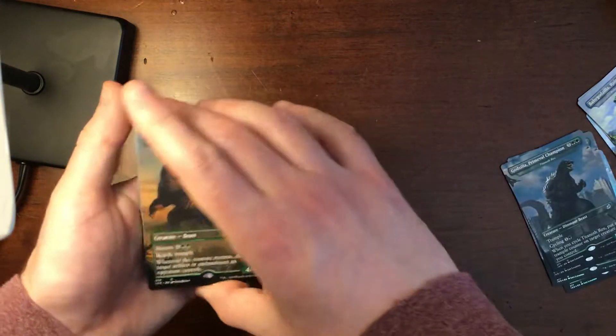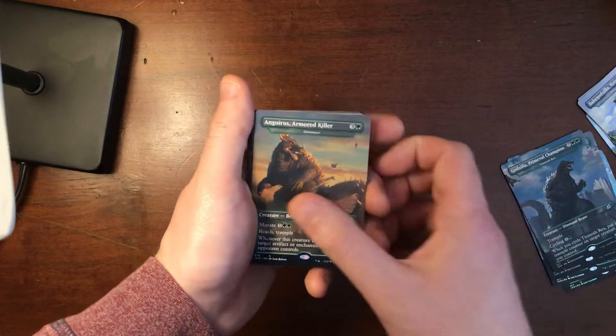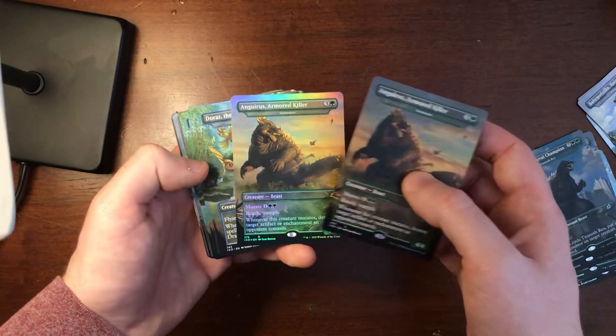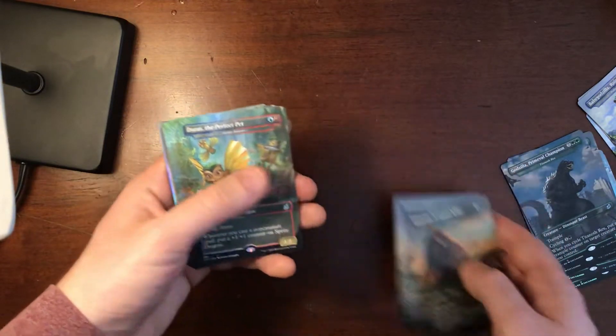And then Anguirus. This is Godzilla's first enemy, but also his friend and ally in many movies. He even actually talks in Japanese in one of the movies in the 70s to Godzilla. Kind of ridiculous.